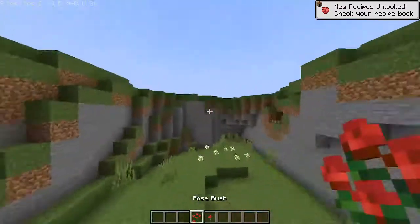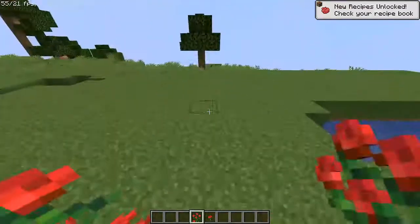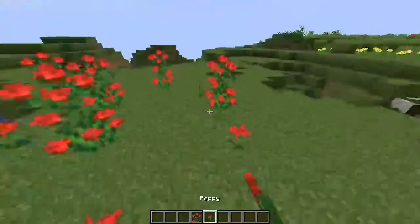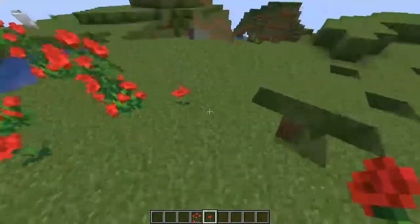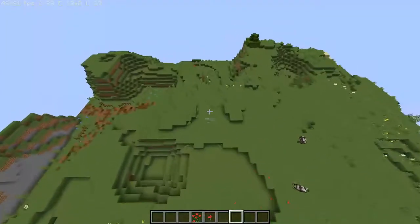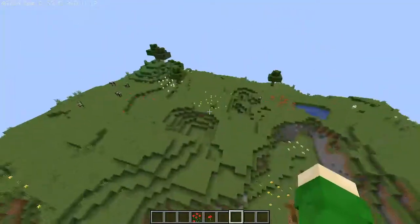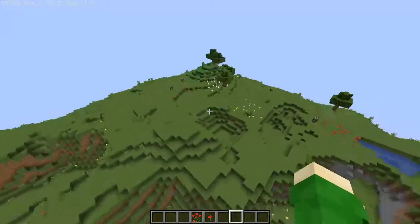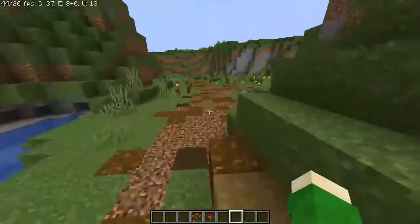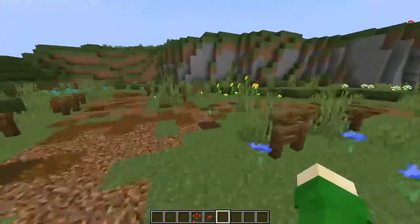This works with poppies and rose bushes too — they're pretty much the exact same color, just a different height. It makes it look way more natural than it would normally. And this is actually how it's done in the game too, which makes it look way more professional.